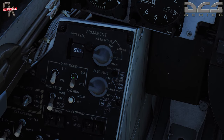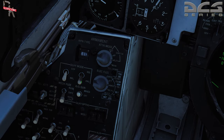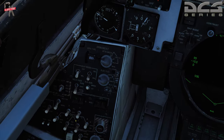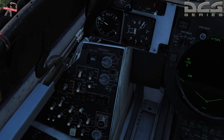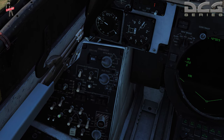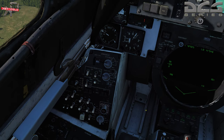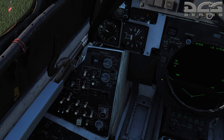We're going to set the high drag and leave the fusing on nose-tail because we need the tail fins to expand. Leave our quantity at two, interval at two seconds. We'll save stations three and six — looks like they already were. We need to save the Bravos — there we go. Now we'll select stations four and five for our next round.